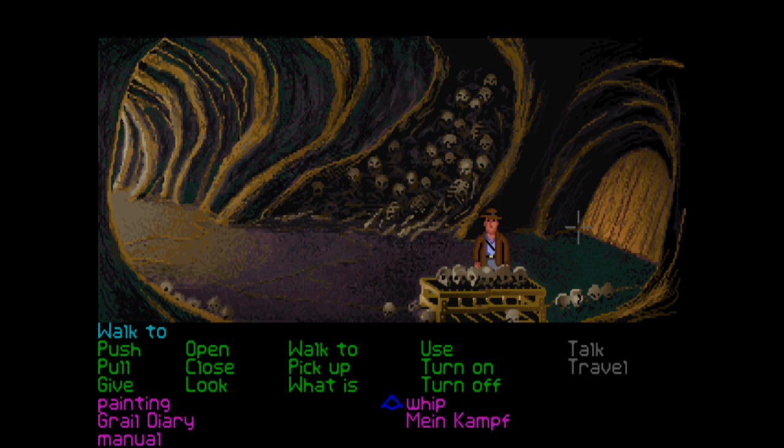Hi everybody, welcome back to Indiana Jones and the Last Crusade for more point-and-click adventure game action. We are right back where we left off in this little musical skulls room in the catacombs under the library in Venice. Make sure you hit that subscribe button and the notification bell below the video so you get notifications every time I upload, and thank you all for your ongoing support.